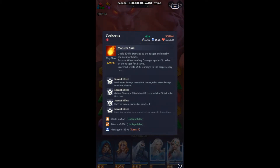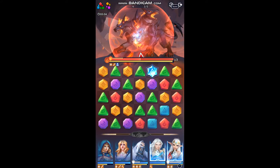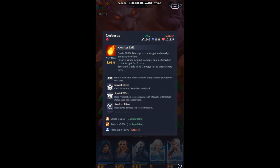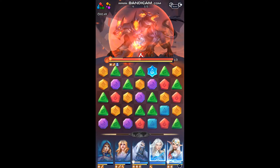Very nice. The boss got a shield. Let's look at the boss's abilities: deals 270 damage to target nearby enemy for six hits and gives that scorched effect, so we're going to want to dispel that as soon as possible. He gains an elemental shield when HP drops below 50% for the first time — that's what we see here, the shield over top of him. Rage preparation increases attack at intervals and he enters rage upon the sixth increase. Deals extra damage to scorched targets, but we're going to try to keep scorched off of our party.